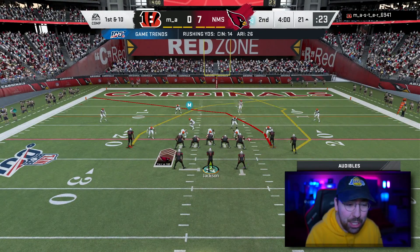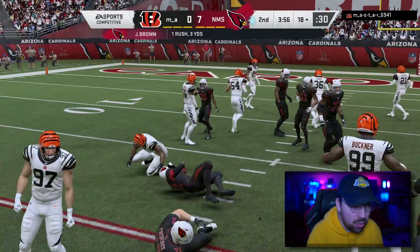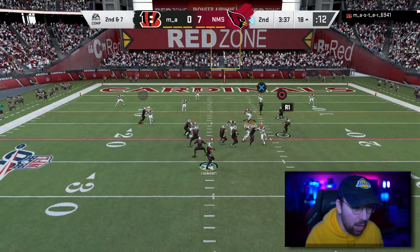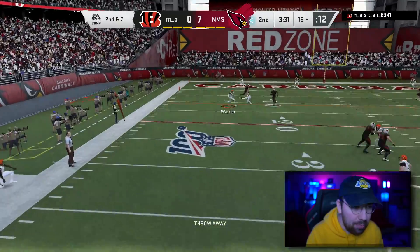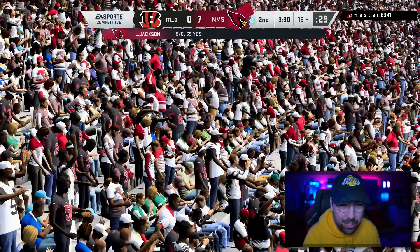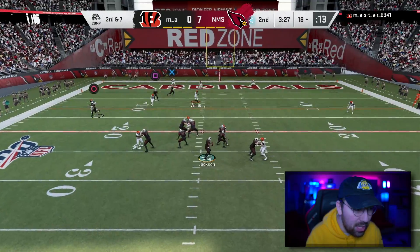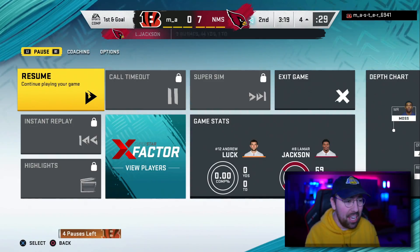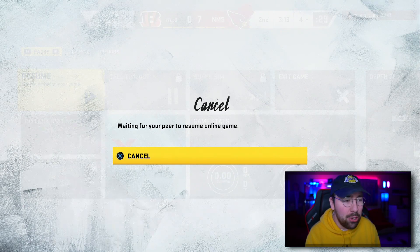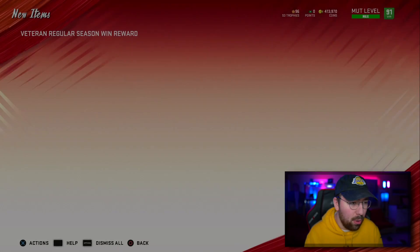My opponent has an X-Factor on the defensive line, which makes me wary to run. Going to Jim Brown with a halfback dive — decent blocking, three yards, I'll take it. Nothing is open, throwing it away. Third down and seven — I'm looking at the curl, the post can take the user linebacker away. Lamar just takes off again — holy cow, he's having himself a game. We're literally going to get a rage quit on our first week of the NFL season. Lamar is just too good.